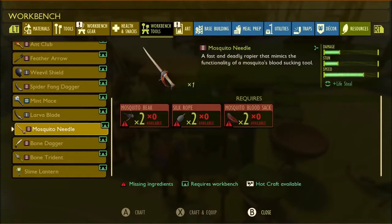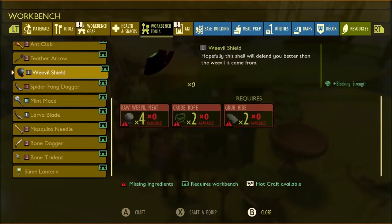Welcome one and all, I'm Decoy. Today we're going to check out a couple of the newer items here in Grounded, that being the Mosquito Needle, which is like a rapier, which is freaking awesome because we finally have a sword in the game. Not only do we have a sword, it has a vampire effect where when you deal damage, you gain health. That's amazing.